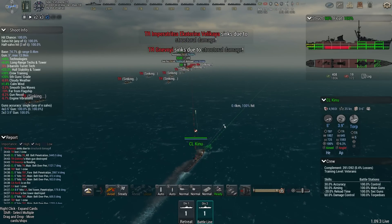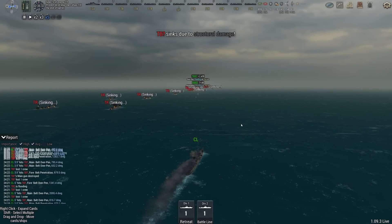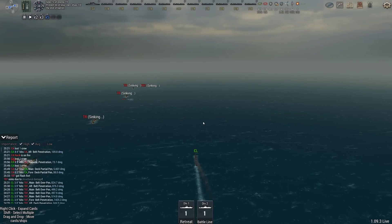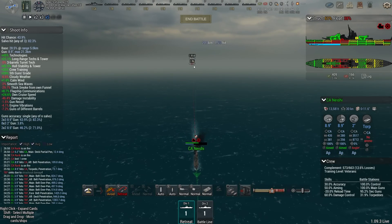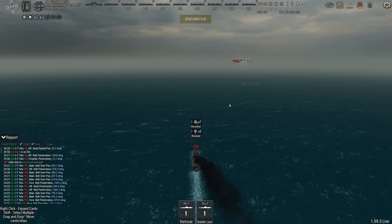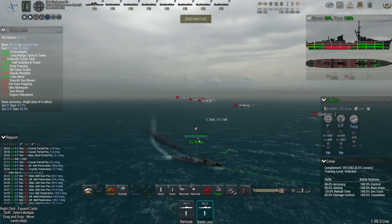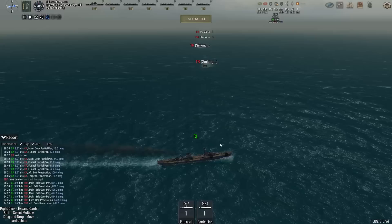Yeah, the light cruiser is murdering the transports — murdering them very effectively. Oh, this is one of the Kojimas — nice to see one of them out and about. Is that all of the transports? Might be. The Rurik has however taken a bit of a beating. I'm going to assume that all the transports have been sunk, so we're going to swing around and see if we can help out taking out the heavy cruiser.